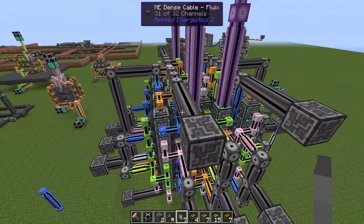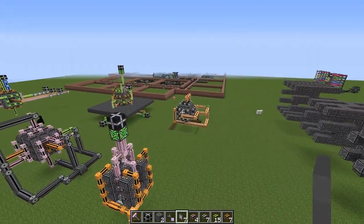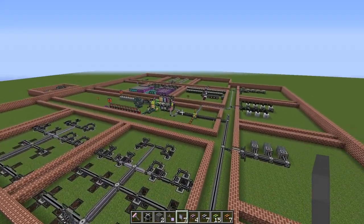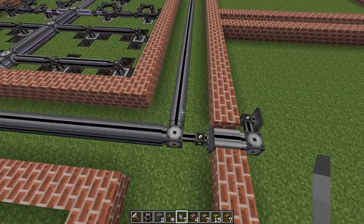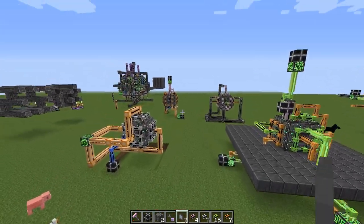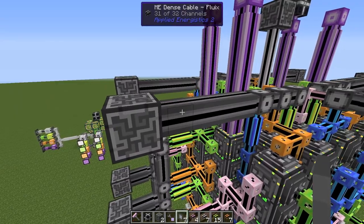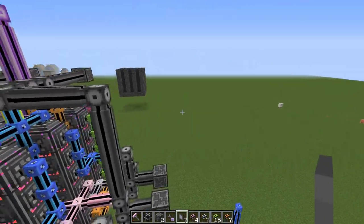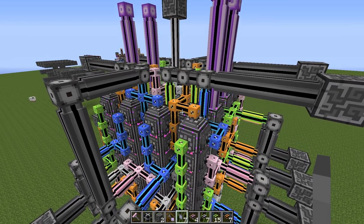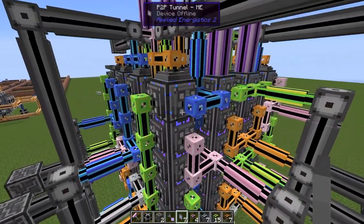So all these ME controller blocks out here are supposed to be like a backbone system — just containing P2P tunnels and then extracting 32 channels in each and every room. That's how it's supposed to be done here as well for all of these coming out. So here we can fill 31 dense cables coming out. Summing those figures: 578 on the outside means 18,496 channels on the exterior part, and in total almost 23,000.